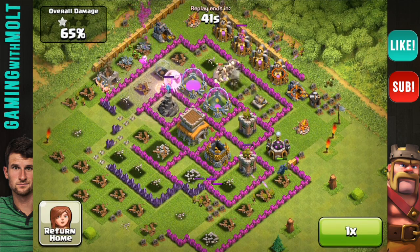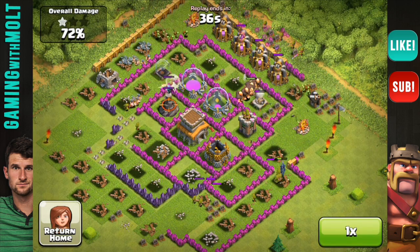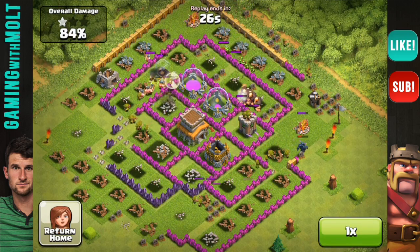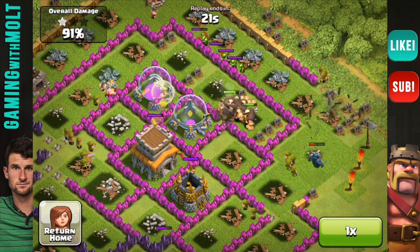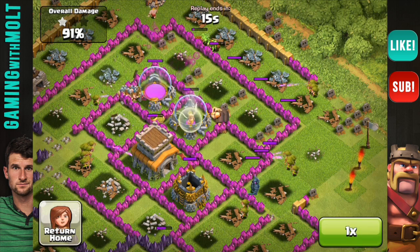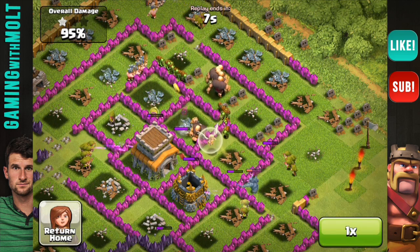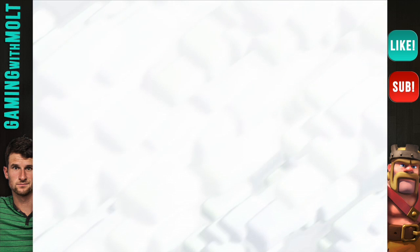I dropped some archers on the top left and top right to get rid of everything in those collectors, because luckily the majority of resources on this base were in the collectors. I do kind of want to get up in the trophy count to get some more dark elixir so I can upgrade my dark troops or continue to upgrade my Barbarian King, and eventually save up for the Archer Queen as well. There goes the town hall - we get it done!